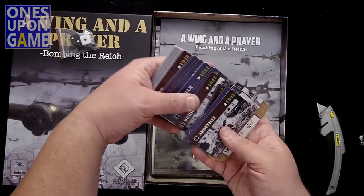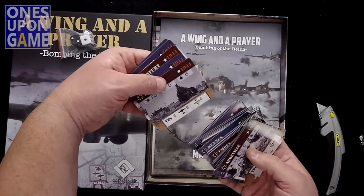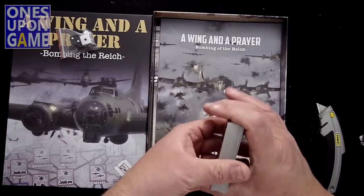The cards look to be locations — these are probably mission cards. Something you're going to need to read the rules with to fully understand.